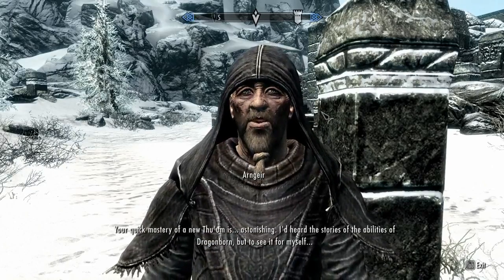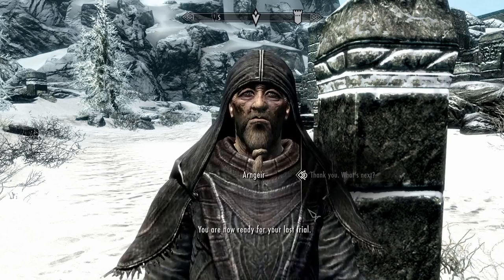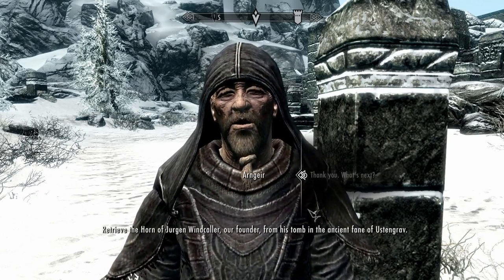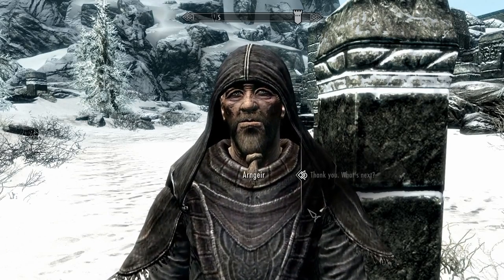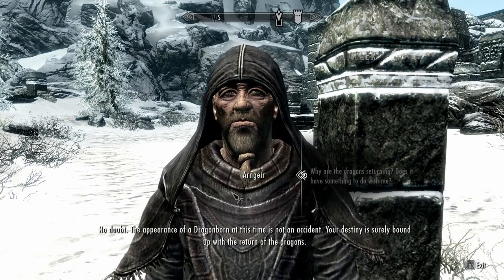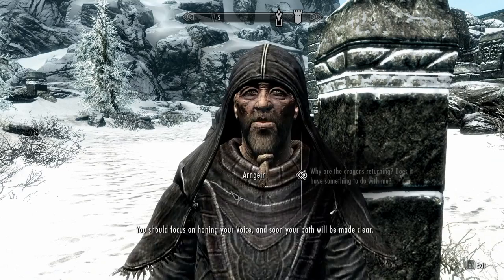I'd heard the stories of the abilities of Dragonborn, but to see it for myself - you are now ready for your last trial. Retrieve the horn of Jurgen Windcaller, our founder, from his tomb in the ancient Fane of Ustengrav. Remain true to the way of the voice and you will return. The appearance of a Dragonborn at this time is not an accident - your destiny is surely bound up with the return of the dragons.